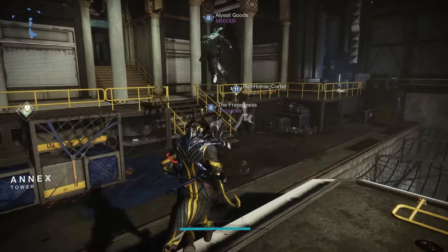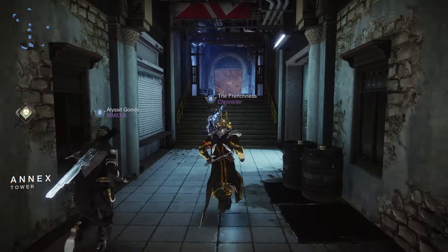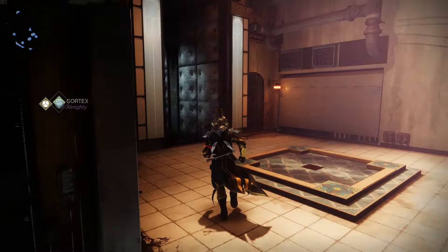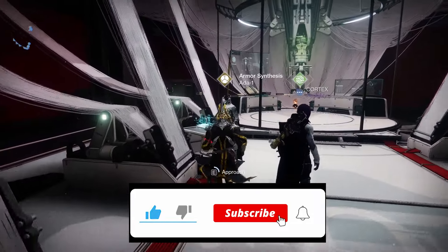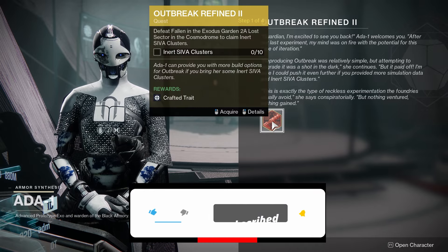Hey everybody, Matty Ice here, and in today's video I'm going to take you through the weekly changes for Zero Hour and how you can get the new Intrinsic, the Shift Schematic parts, and the Rewind Rounds perk. If you find this video helpful, I'd greatly appreciate a like and subscribe. We're going to start by talking to Ada and picking up the Outback Refined 2 quest.